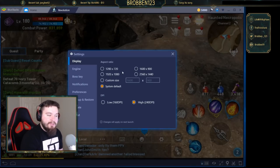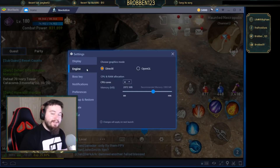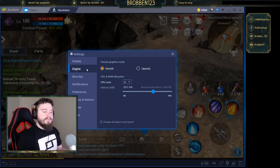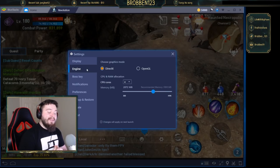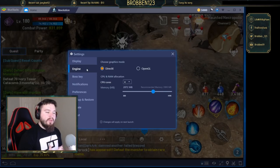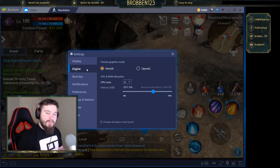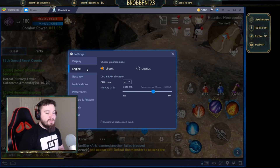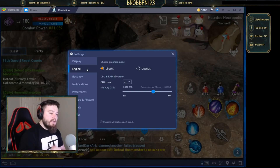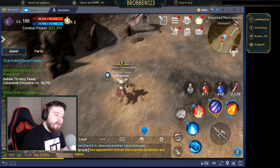Click the settings in the top right, go to Engine, and what you want to make sure is that you have your graphics mode set to DirectX. Allocate at least four cores for your CPU, and have at least 2800 to 3000 megabytes of memory. Some guys did tests and found around 2872 is the sweet spot. I wouldn't go much lower than that.